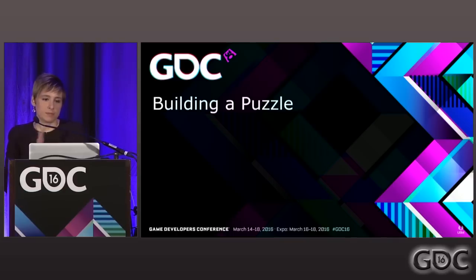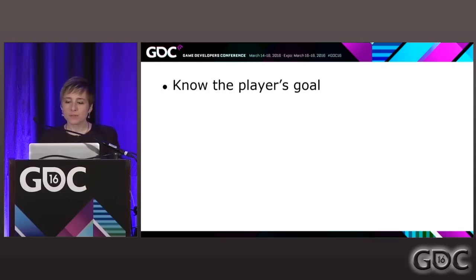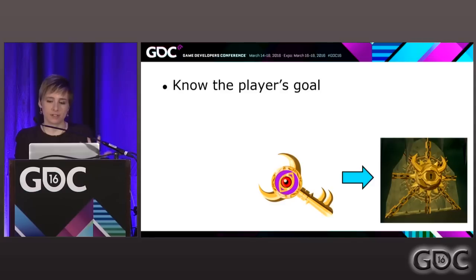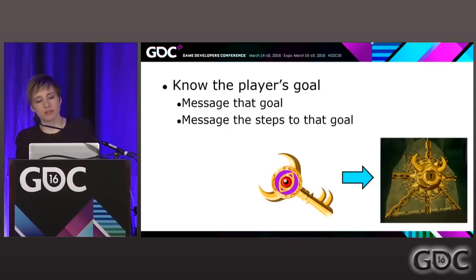Now we're going to go into a step-by-step of building a puzzle. We have our elements and we're going to apply them. The most important thing is knowing the player's goal — because if you don't know the player's goal, they won't. Remember, at the heart of a puzzle it's always getting a key into a lock — message that. Make sure you're messaging what is your key, what is your lock, and message the steps to whatever that goal is.